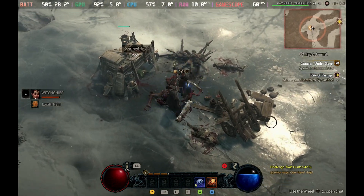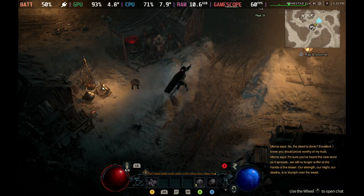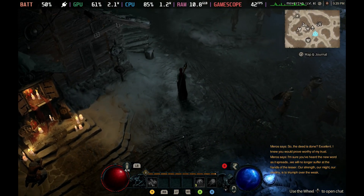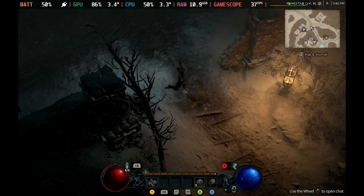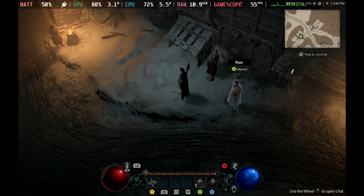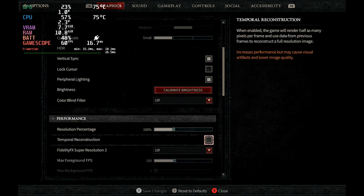Unfortunately, as soon as you hit one of the main towns, that optimization problem really comes in. You get tons of loading stutter and it's really quite jarring. This seems to be a problem around towns in general, but it's really apparent on the Steam Deck. This is an early beta so we do expect some of this to be worked out, but the settings we were running on the Steam Deck are pretty much the low settings.